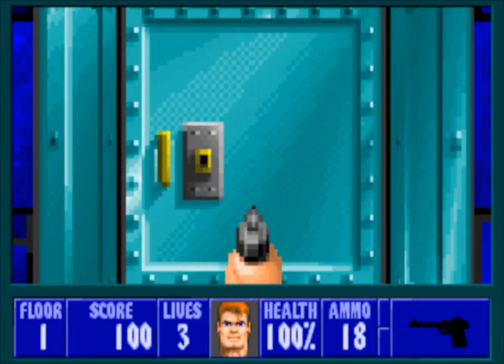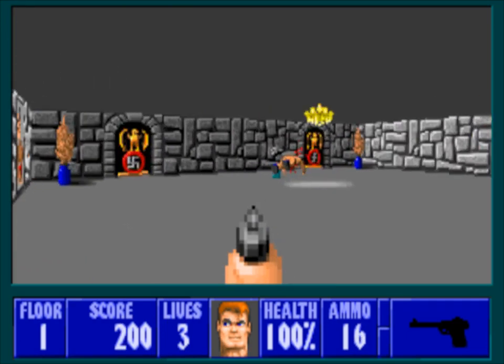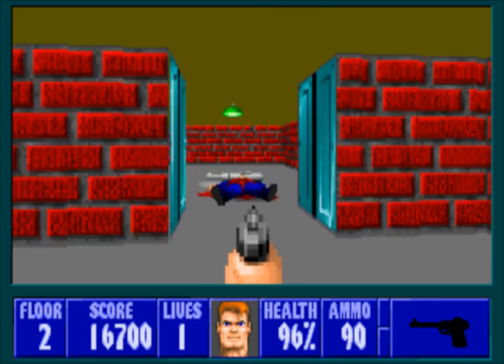You play as William B.J. Blazkowicz, an allied spy captured by the Germans during World War II. Imprisoned in the infamous Castle Wolfenstein, your goal is to escape and overthrow the Nazi regime.